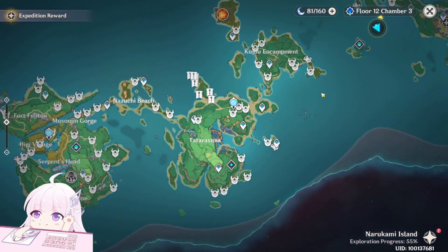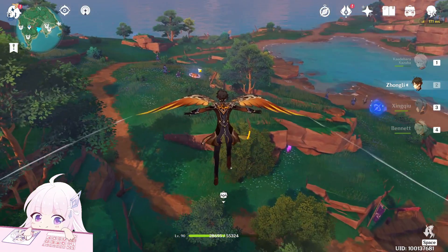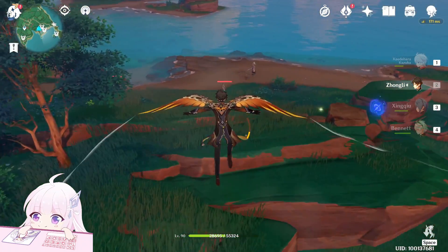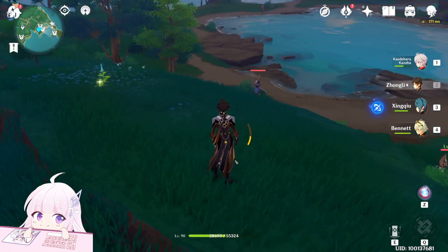We basically finished this part of the map. Now let's go here — teleport to this waypoint, then go to your left side and drop down. You can see there are three of them guarding a chest. Even without the chest, they will respawn anyway. Those three are not there by default — you just have to go there and they will spawn.